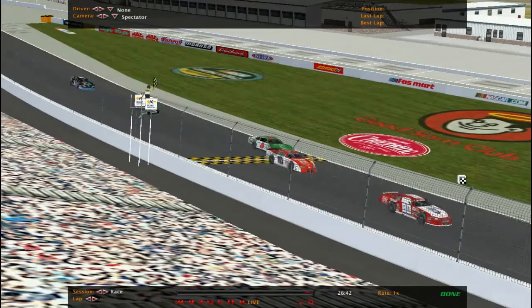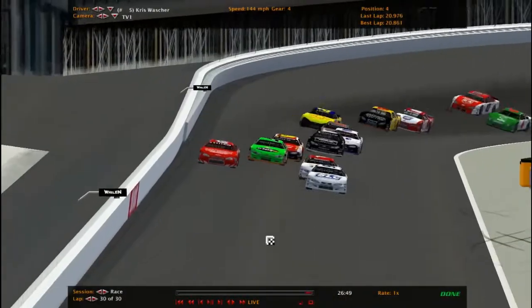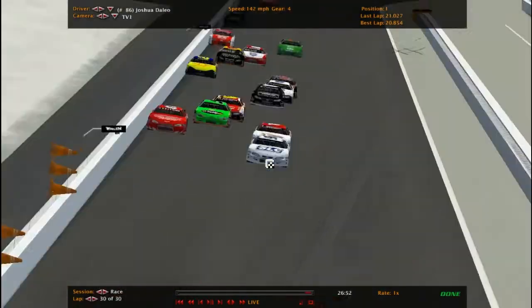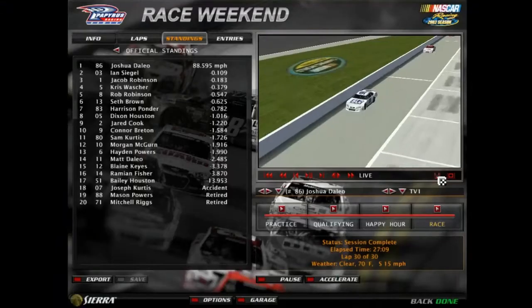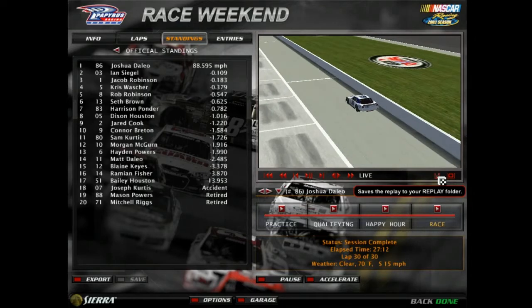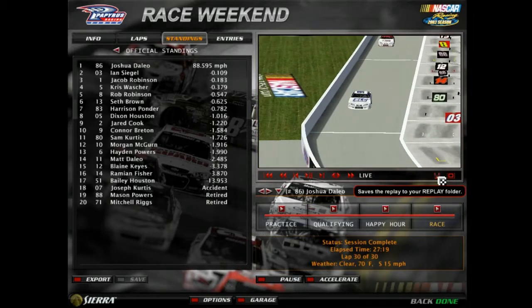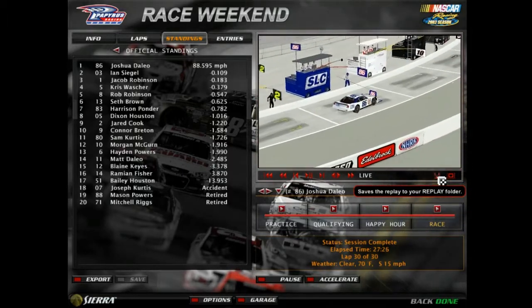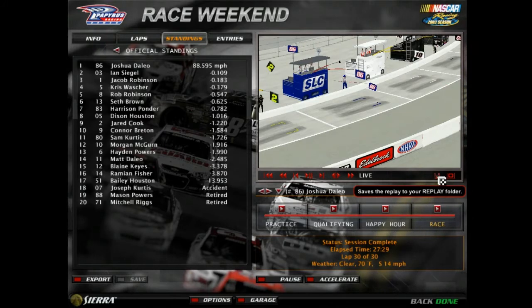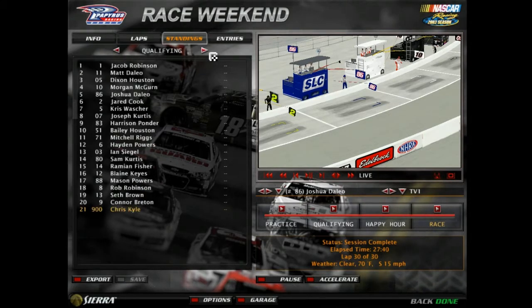Joshua Delio wins at Rockingham! Great charge for the 03 and the 1, and pretty much everyone else is behind them. The 86 — first rookie to win this season, I believe. Joshua Delio wins this race, Ian Siegel a hard-fought second, Jacob Robinson rallied his way up to third, Washer got fourth, Rob Robinson fifth — haven't even seen him the whole race and he comes up with fifth. Seth Brown finishes sixth after getting forced to the outside lane. Harrison Ponder seventh, Dixon Houston eighth, Jared Cook ninth — good comeback. And tenth, Connor Breed after wrecking once, and he also started last in this race.